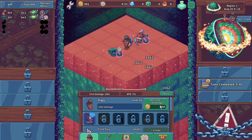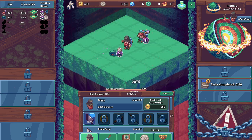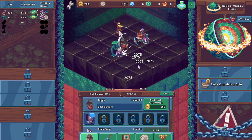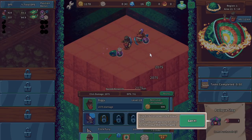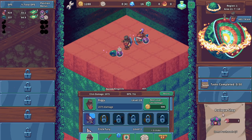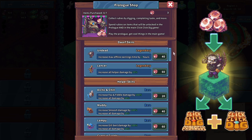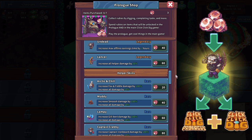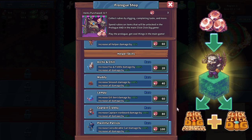We'll level Diggy up some more — Diggy is our active click, while the other ones are just AFK-able. So we're looking pretty good — completed two tasks, got 10 diamonds. Spend 500 coins, destroyed three obsidian layers. Click this button to open the prologue shop — collect rubies and spend them on items for the prologue and the main game. There are skins and helper skins, increase all helper damage by 25%, increase fox and fiddle damage by 100% — pretty cool.